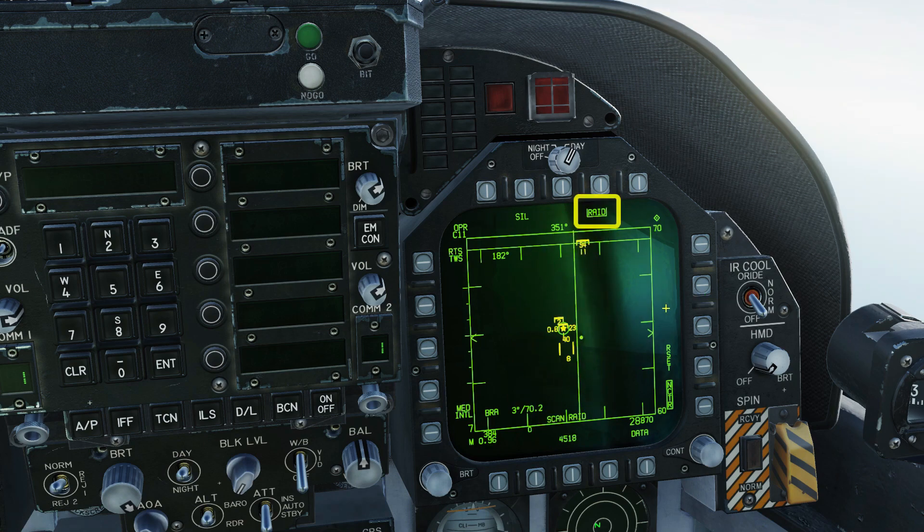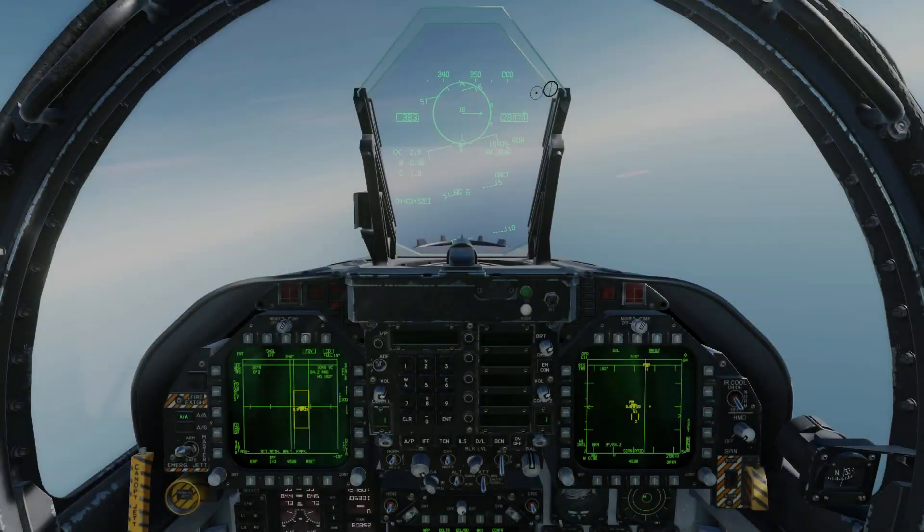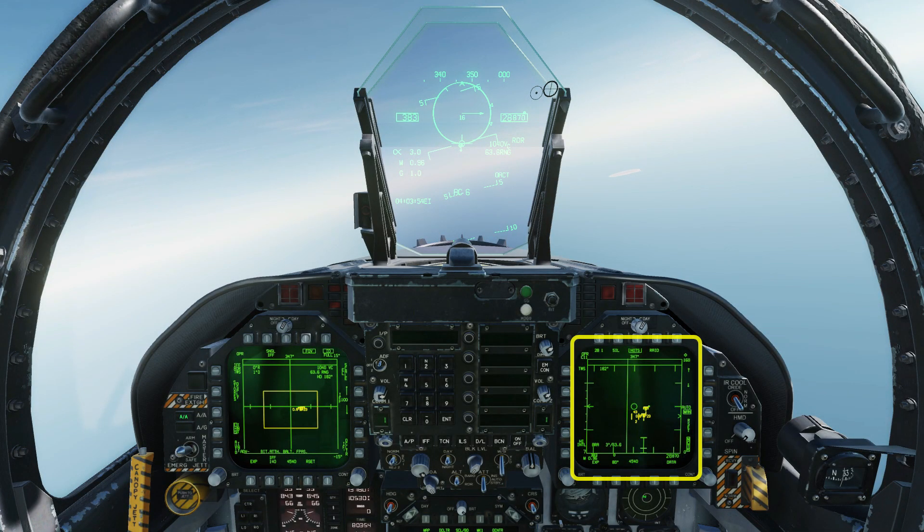The RAID button gives us a zoomed-in view of the area around the currently bugged target. Note that each target has a priority number. The steering button will cycle through our radar contacts in priority order. The bugged target has its altitude to the right of it and its Mach number to the left. Press the RAID button again to see the full radar view.